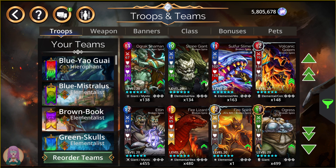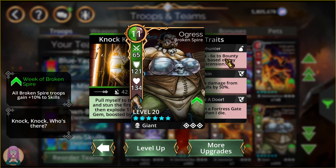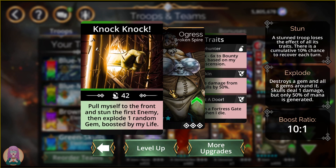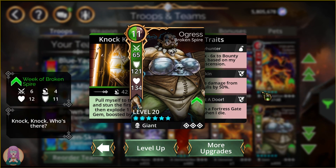Volcanic Golem is actually pretty useful — 50% skull damage reduction, double skull damage versus burning enemies, explodes a gem, and burns a random enemy for every red gem destroyed. He tanks up too. I used this in a delve where I didn't have access to really good troops for a lot of damage, and he worked out great — that level 500 delve went just fine with this guy up front. We went over Sulphur Slime earlier. Ogress is amazing — if you don't have Ogress yet, you need her because she has absolutely changed the way that Bounty works. She's great mana gen, plus with that 50% skull damage reduction and the summons, it's just really, really great to have Ogress on your team when you're doing Bounty.